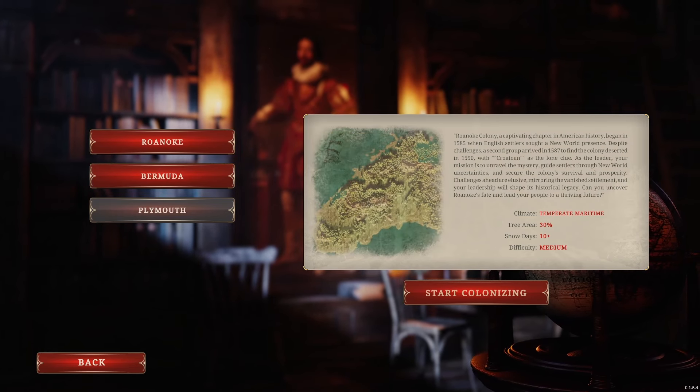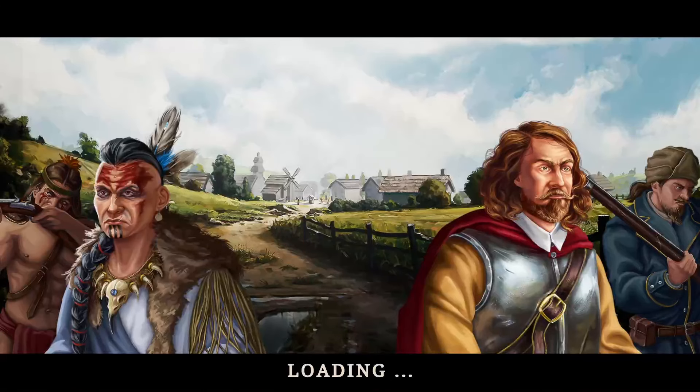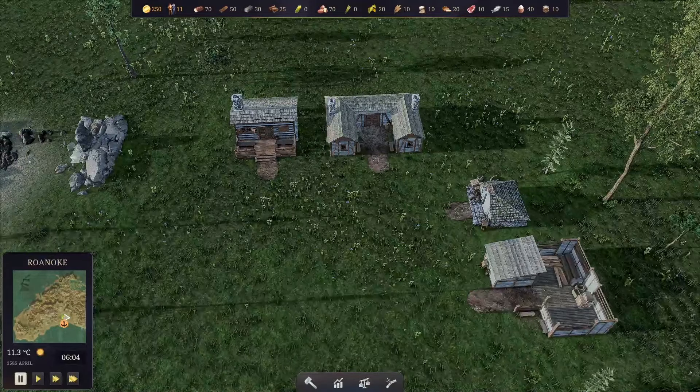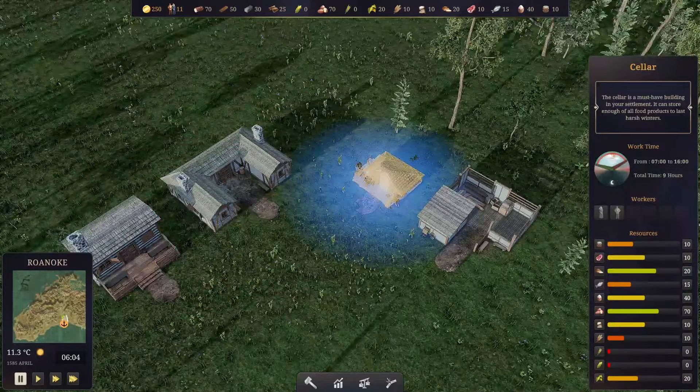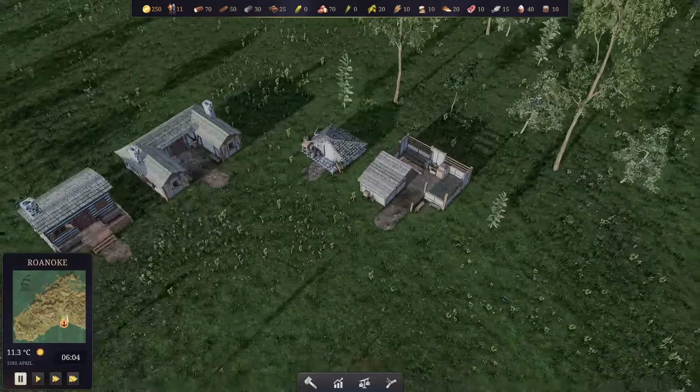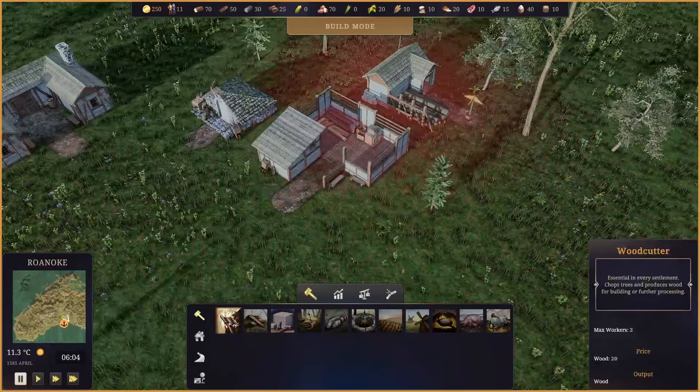We're not going to go with Bermuda - that seems too easy. We like a challenge, so let's take Plymouth. We're still learning the game. Let's pause for a second and see what's happening around here. This feels almost like playing Anno. We have a bunch of trees all around, and we start with an eating house, a shelter, a cellar, and a warehouse.